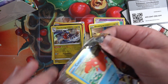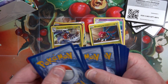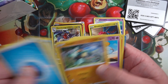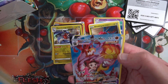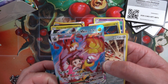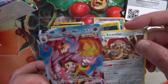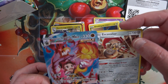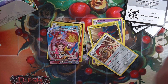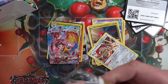Another Charizard pack, hopefully something good. Code card, four to the front. Energy, Gible, Chimchar - and into a Noshifu V-Max. Very nice looking - it's TG-19. Oh it's a double rare pack! Okay, so they must be the trainer gallery cards. There's an extra hit - very nice looking V-Max.